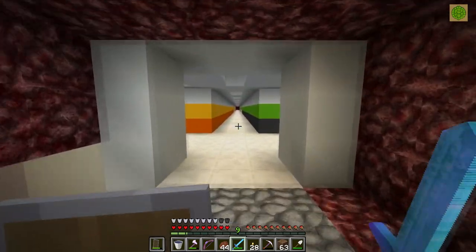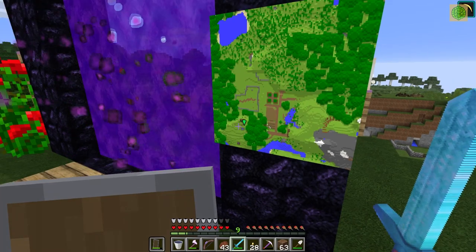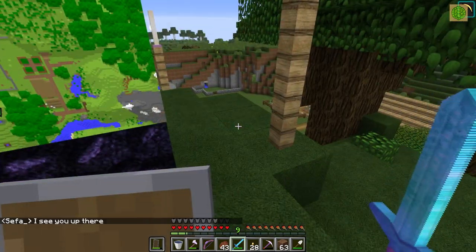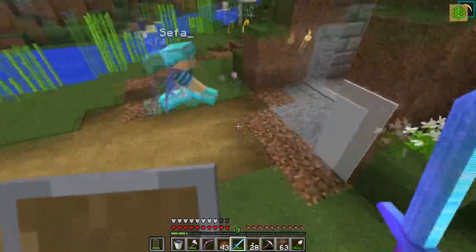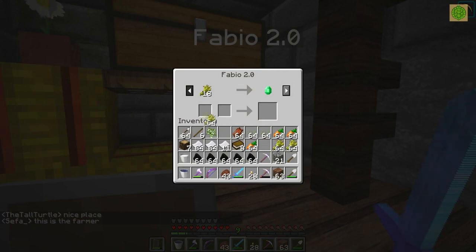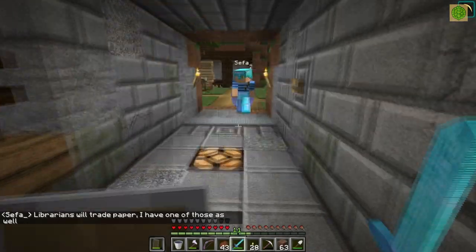Let's head down to Sefa's base and try to find this farmer. I was told to drop down where the beacon is except I don't see a beacon. Oh, that's where we are because there's a portal. Sefa sees me — there we go, this way. Got some of those, didn't bring potatoes but brought carrots though. Alright, off to the librarian.